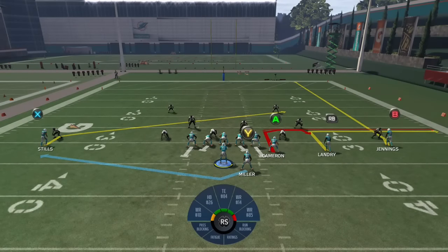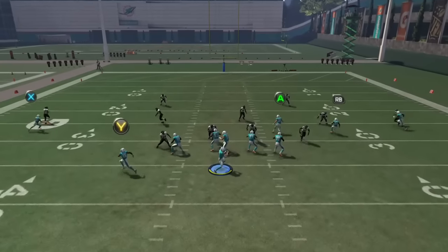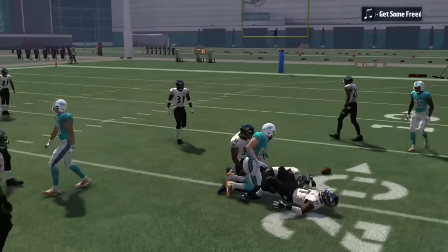The first play is just any generic quick audible — the play stick out of any trips formation. You're going to want to look to Jordan Cameron first, your tight end, and then come back to the slant if the user jumps that. It all depends on who the user plays. A lot of people love to user those middle linebackers, so you're basically just going to toy with that middle linebacker and make him choose a read. You'll see Jordan Cameron gets an easy completion in soft zone coverage.